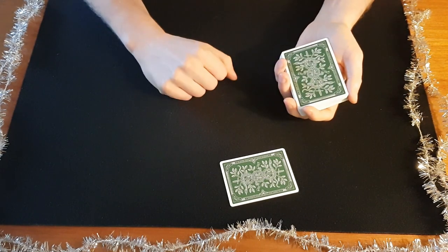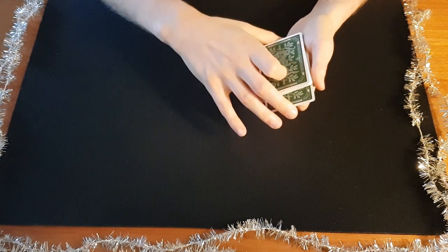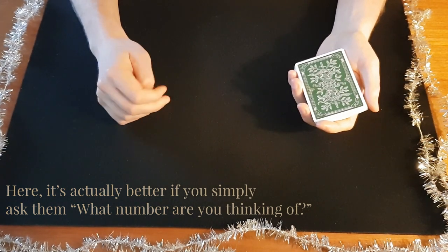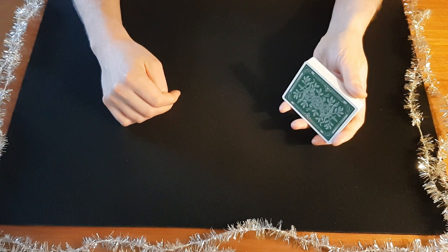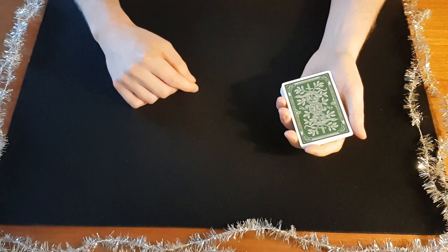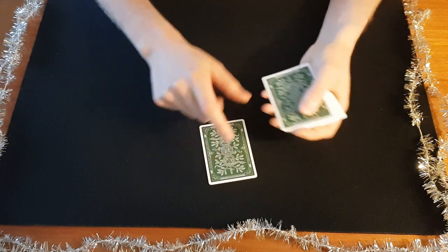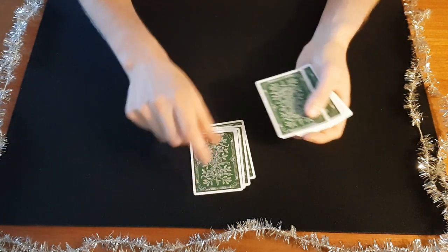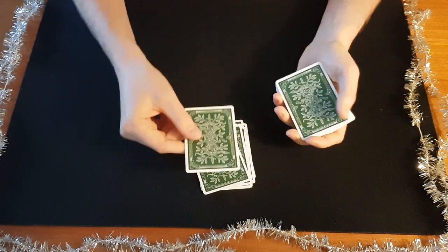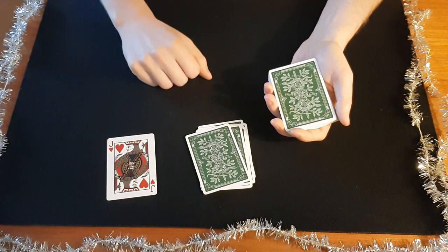Then you stop yourself and say, 'Wait, wait — you want to see a really great trick, right? Let's just place that back. What was the number your card fell on?' They say 11, and you say, 'I put your card back at about position 28, but if I just do this, your card is going to be on the 11th position.' You let them count — one, two, three... eleven. 'What was your card?' The Jack of Hearts — and there it is.